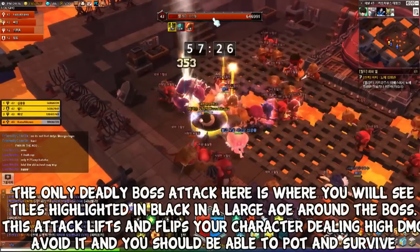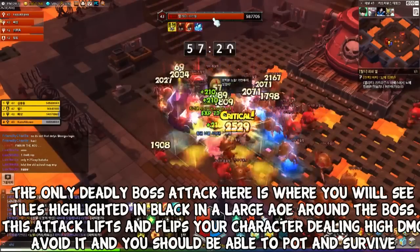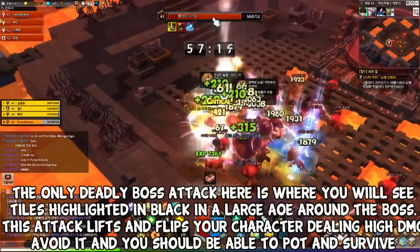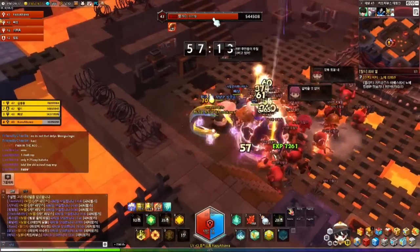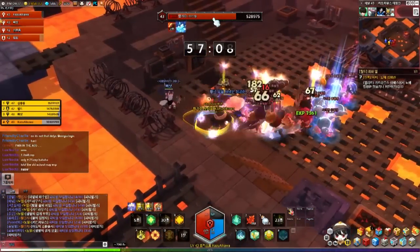So the bosses themselves give basically a lot of EXP — I'm actually spiking here. This boss is very simple, it's a tank and spank. The only thing you need to watch out for is the telegraphs on the floor — if you stand inside the telegraphs you will actually be flipped, like a Prata, and it deals a lot of damage.